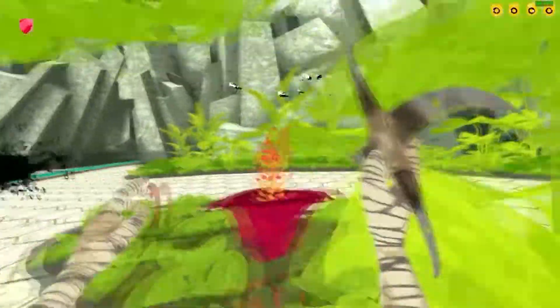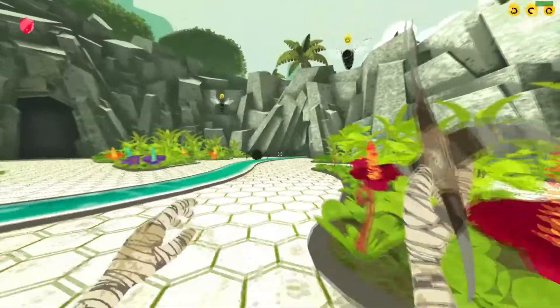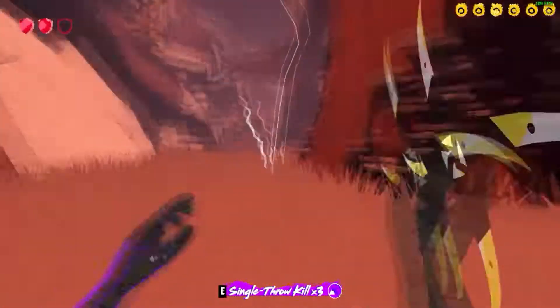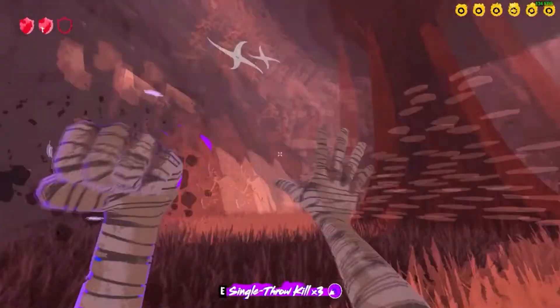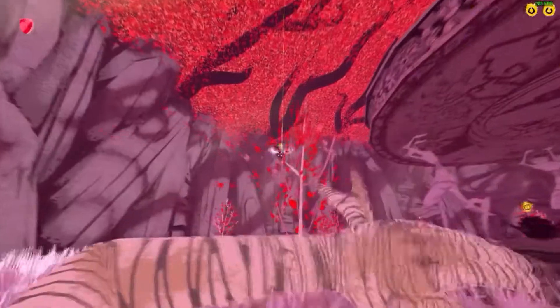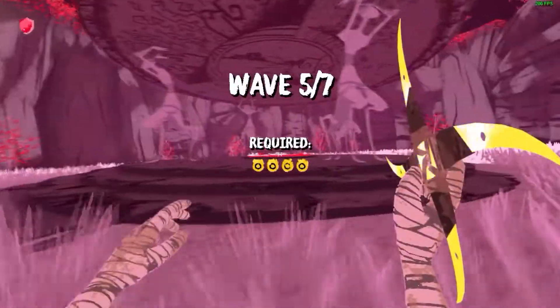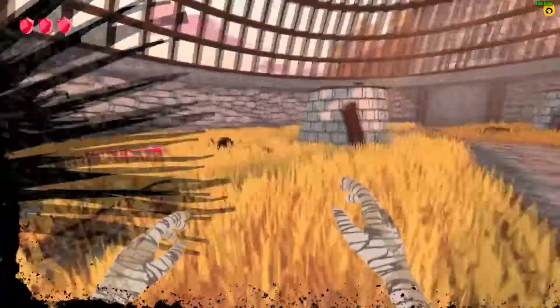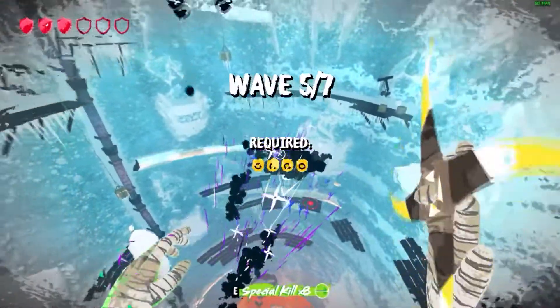What was just described sounds like what you would likely find in a thousand other horde shooters. What sets Boomerang X apart is how it handles this combat. While your boomerang is the closest thing to a traditional weapon you get, the amount of options it gives you means that combat never feels repetitive. Players throw their boomerang with the left mouse button and bring it back with the right. Killing multiple enemies with a single swing rewards the player with a special ability to clear out groups of enemies. You quickly unlock the game's most important ability — by double-clicking, the player is able to teleport to where their boomerang was thrown.